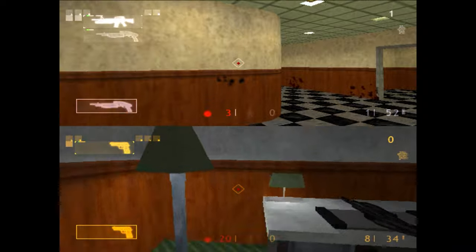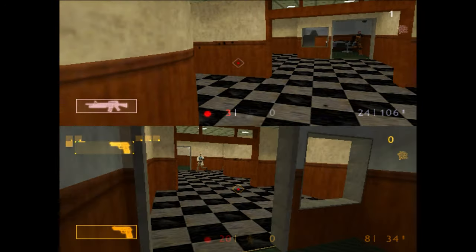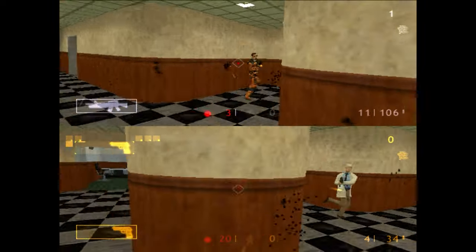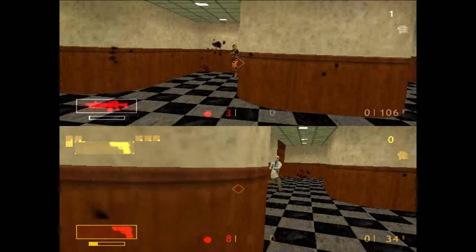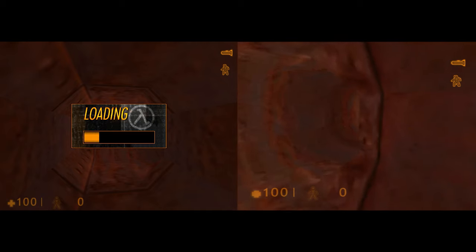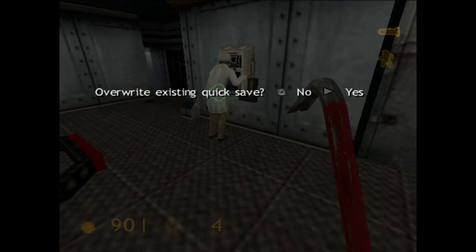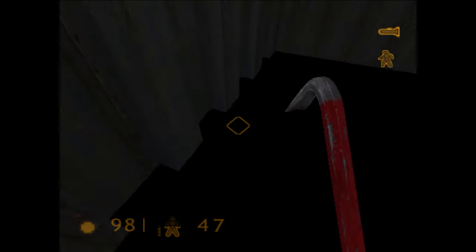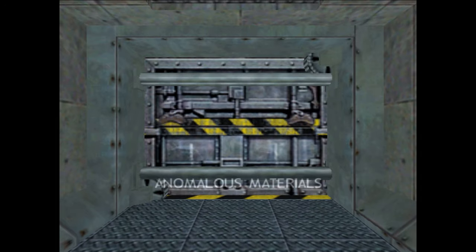While multiplayer never came to fruition in the Dreamcast version, the PS2 version of Half-Life does at least have split-screen deathmatch and features an unused map from the Dreamcast version. The PS2 version still has frequent loading, but the load times were cut down substantially. Additionally, there is a quick save feature, which helps make up for the lack of autosaves — though there are still no autosaves, so be sure to save frequently.